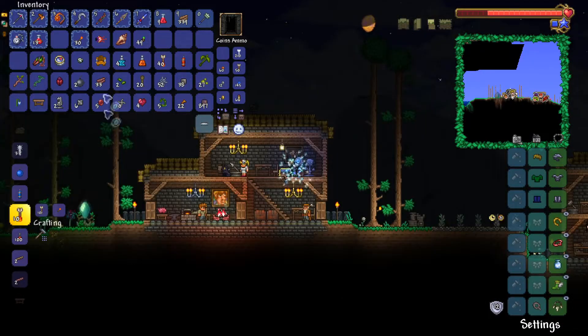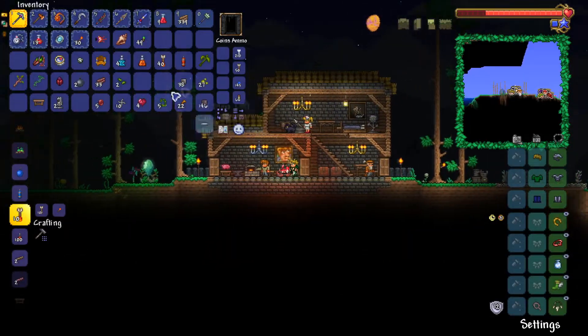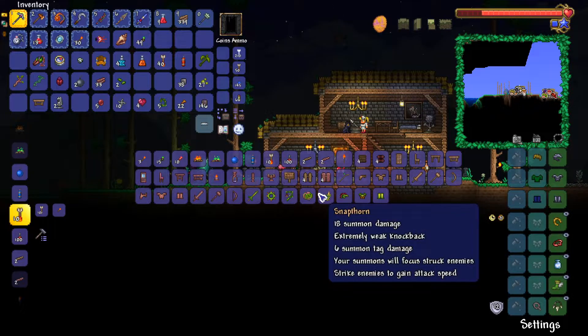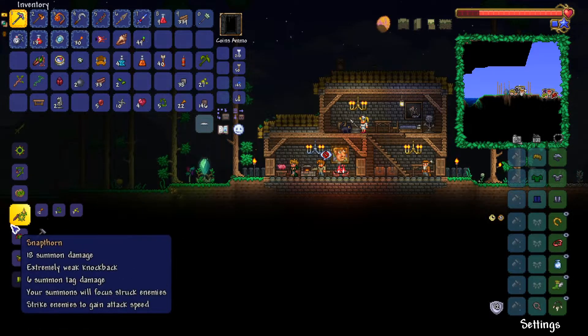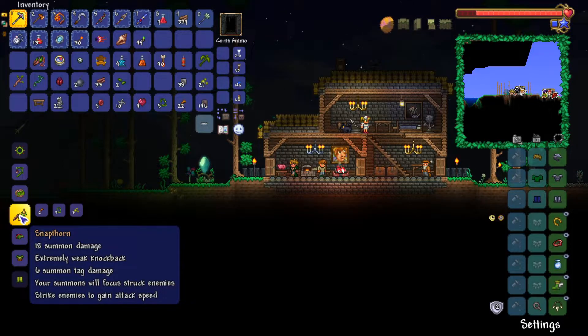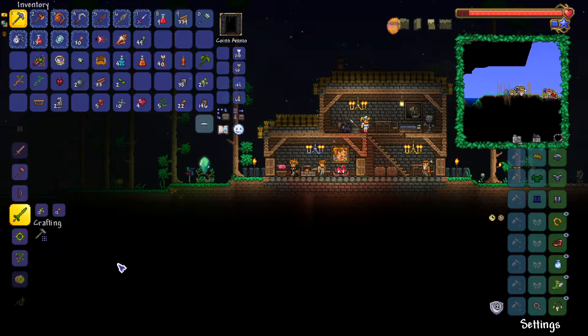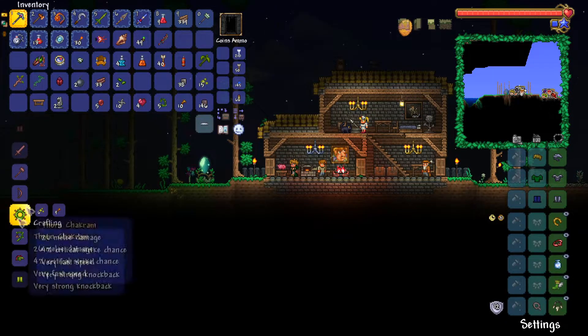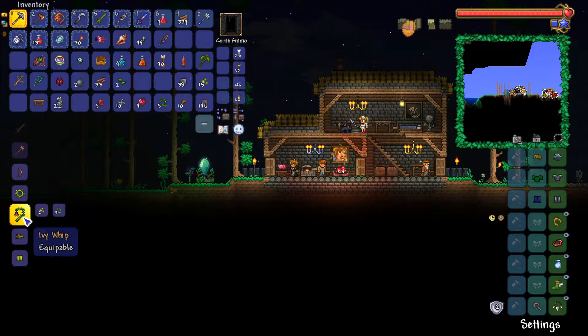Let me go home. I think now's a good time to recall, because we have a lot of good materials that we can just make tons of cool stuff with. The Snapthorn is a summon weapon — I kind of want to try it, but I wouldn't have enough stingers to also make the Blade of Grass, which is kind of my top priority. I think I could make the Ivy Whip, and that would definitely be better than my current grappling hook, but I probably don't really need a better grappling hook right now.